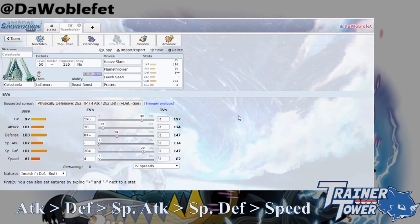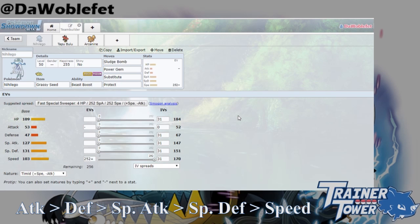Let's look at another example. Suppose you had a Grassy Seed Nihilego and you wanted to have as much bulk as possible while retaining max speed and a special attack Beast Boost. Can you find the minimum amount of special attack investment necessary to retain the special attack Beast Boost? Pause the video if you'd like to try, and I'll go over the answer in a few seconds.